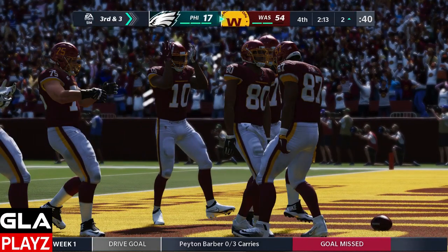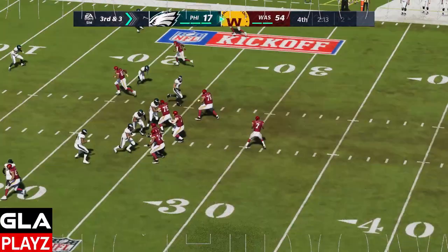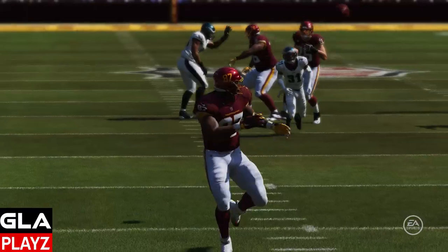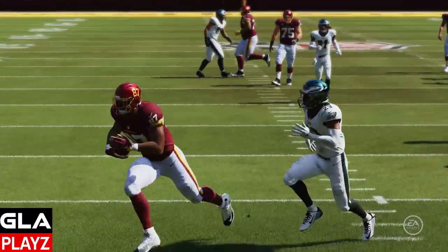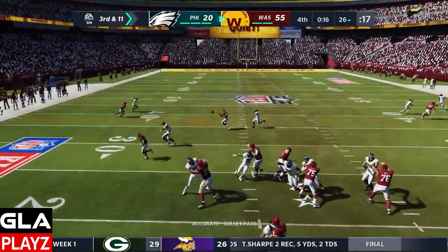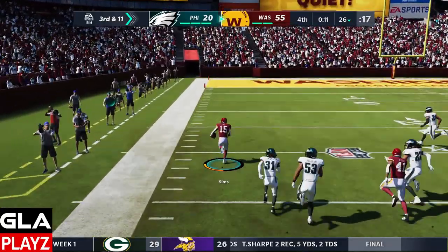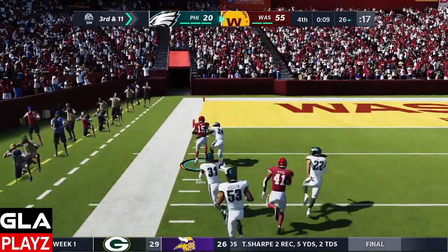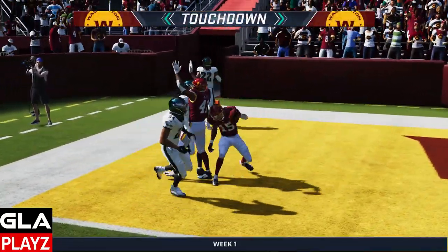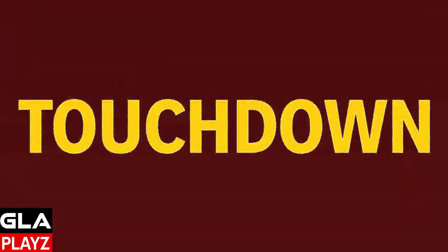It seems like All-Madden this year is a lot easier to play — not really sure why, but I'm having a lot of fun passing the ball in Madden 21. Third and eleven at the 26, got a man on a slant — that's gonna be Sims, and they were in man coverage. It's gonna be a touchdown with about one minute left. Feels like I'm running up the score but it's gonna be another touchdown for the Washington Football Team.